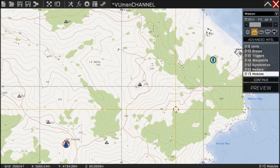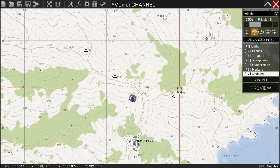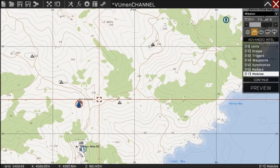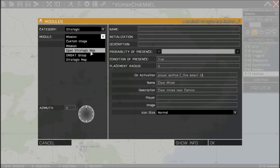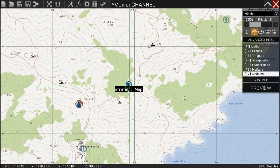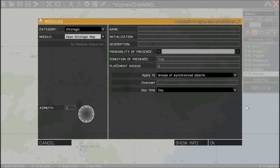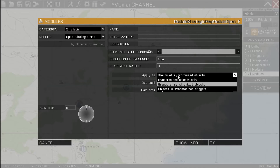Now we have two missions that we can choose between — go here or go here. Now we need a strategic mission module. Just place it wherever you want — I usually put it in between the missions. Another module we need is the 'Open Strategic Map' module to start the strategic map. You also have options for to whom this strategic map is applied: synchronized object only, group of synchronized object, or object in synchronized triggers. For this I will use group of synchronized objects because I'm not alone and I have my group with me.